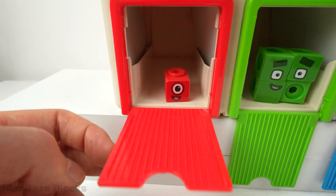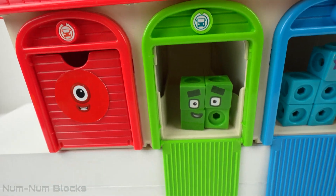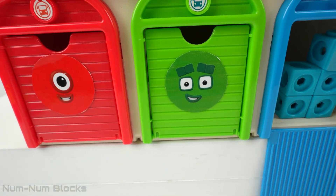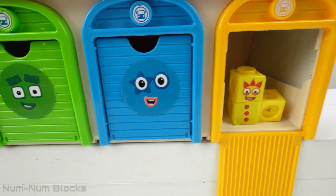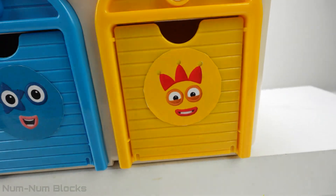All right, the garage is full of number blocks. Let's go ahead and close the doors — red and green. Let's close the blue door, and the last one is yellow.